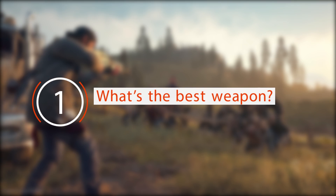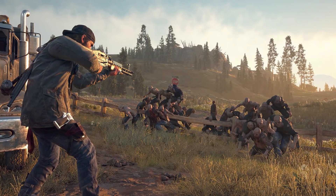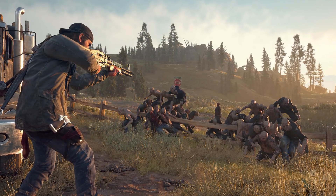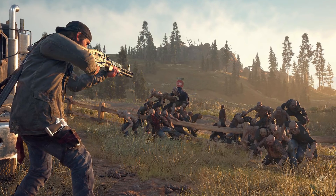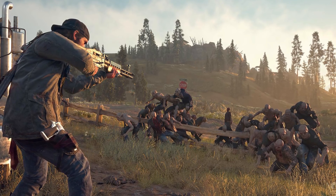What's the best weapon? The Chicago Chopper is what you need to have in the game. It's a submachine gun with a large clip and a high rate of fire that can kill enemies with just a couple of bullets. Unfortunately, the weapon can only be purchased from a merchant found at the Wizard Island Camp, which you will come across fairly late in the game.